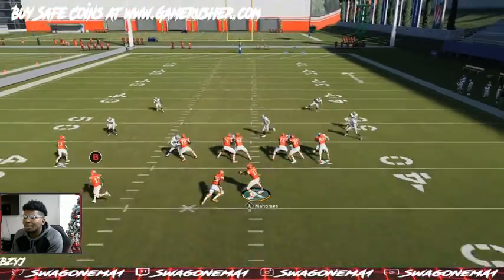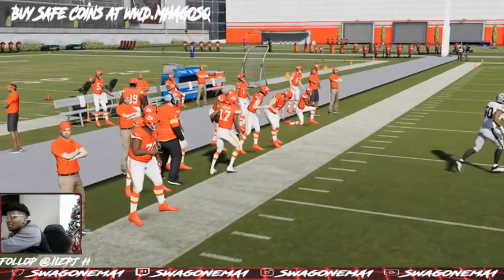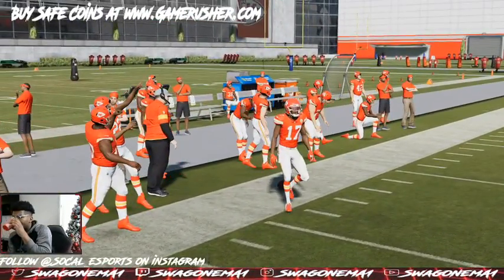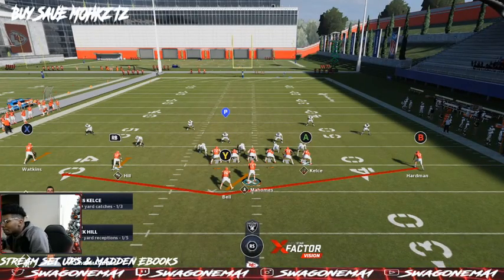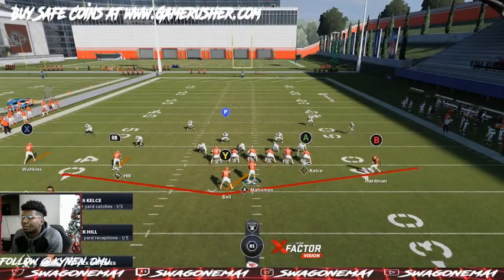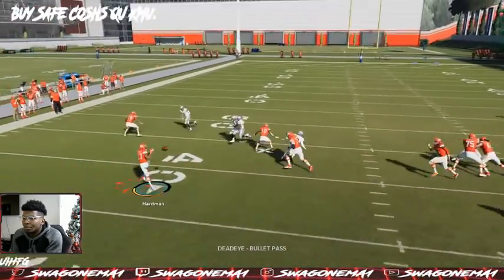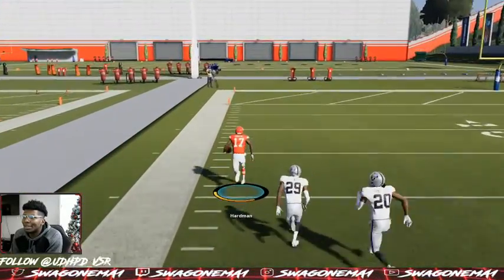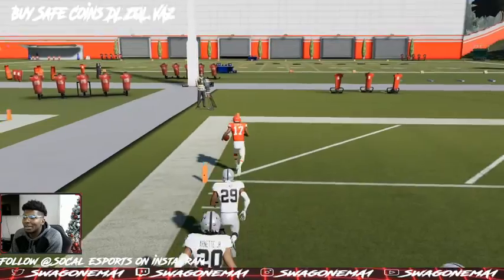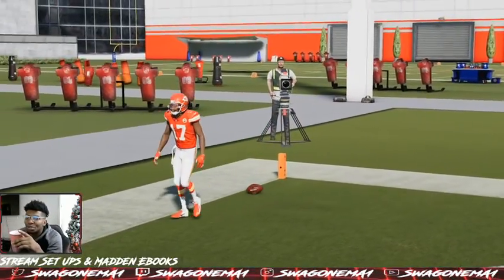Same thing here. Speed kills — we have speed on the outside. That Orbit receiver can really get up the field. If they don't come down the right way with the tackle and you're able to get around, it does damage because they have to switch on. That's what you have to understand.